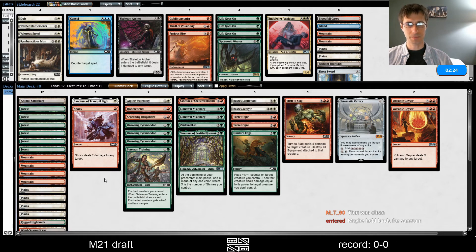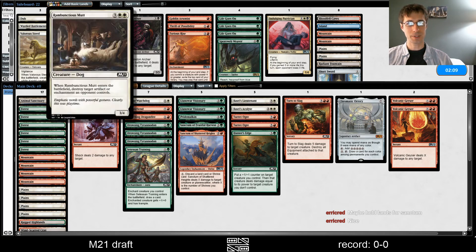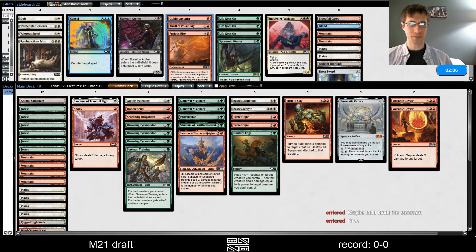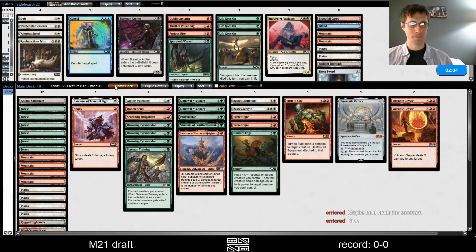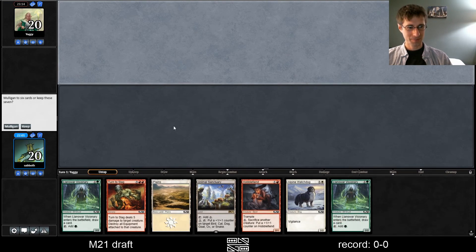Hold lands for Sanctum — that's a thought, but we also want like seven mana, so that's another thought. It doesn't look like we need Rambunctious Mutt, but I'm sure they have some target for it. I couldn't resist taking these fireballs, and once I had them, I couldn't resist taking the Orrery. I just couldn't resist.